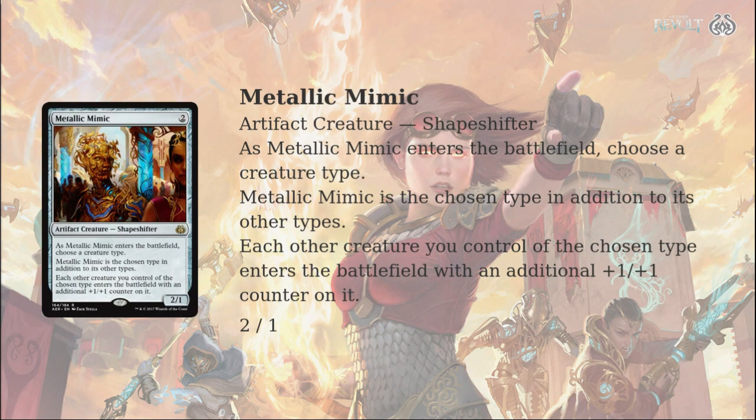Moving on, we have another combo piece: Metallic Mimic, sort of a really odd lord. What's your take on this one, Chaz? We mentioned this earlier in the series — I really like this card. I kind of looked at it at face value and dismissed it at first, and I'm still going to dismiss it in certain tribal aspects. I don't see this in Modern merfolk or goblins, but where I do see it interestingly enough is maybe it's good enough for Eldrazi in Modern. You play Metallic Mimic on turn two, and then you can play an Eldrazi Sky Spawner — that's pretty nuts with a Metallic Mimic out. In Standard it's almost like a Thopter sword combo with Metallic Mimic and Animation Module. Whether that's good enough, we'll see where it goes.